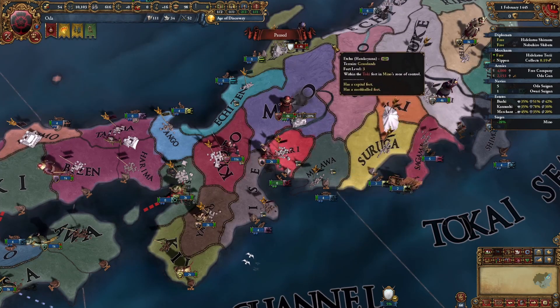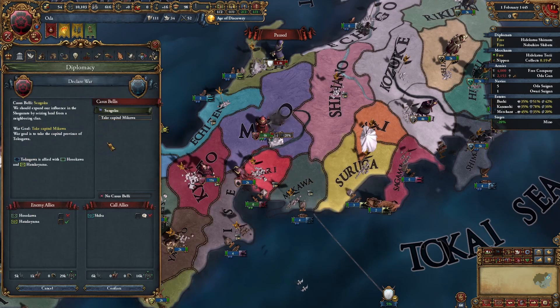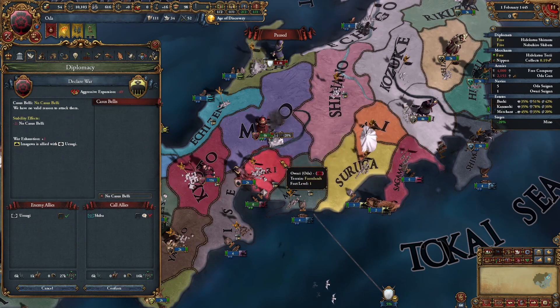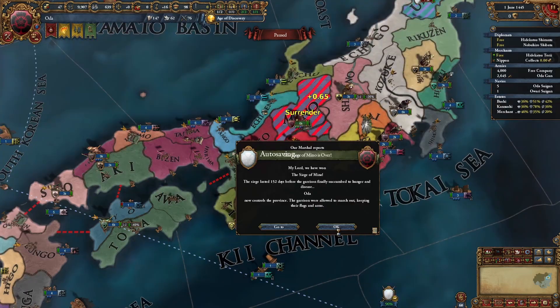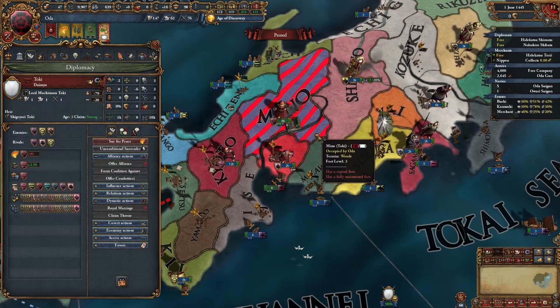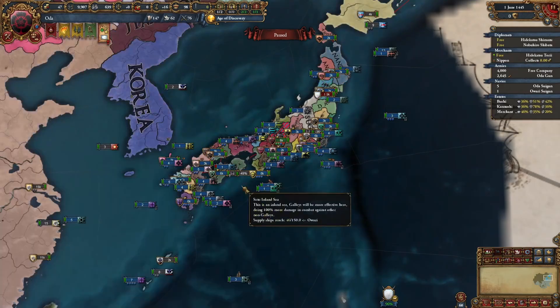While waiting for the siege, I'll look out for other nations to potentially attack. Very important: you can only attack nations next to you. The Japanese battle royale war goal is only available for adjacent borders — so the more you snake, the more nations you can declare war on. I was really lucky — it's June 1450, about five ticks, and the siege broke through. I've never seen such a lucky siege.